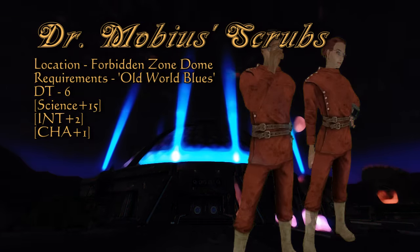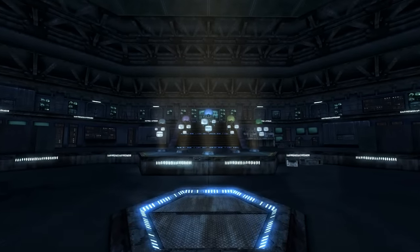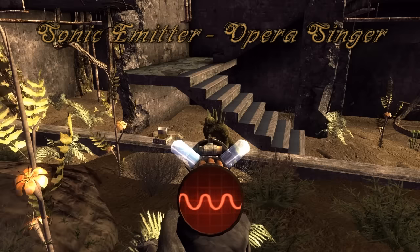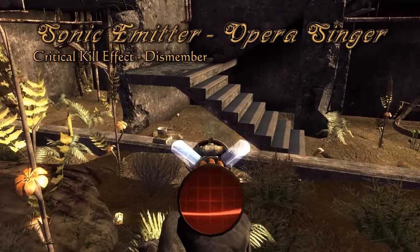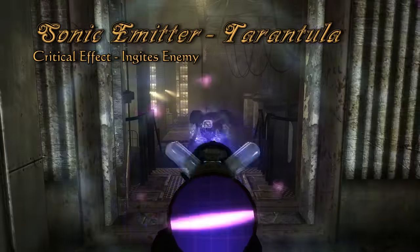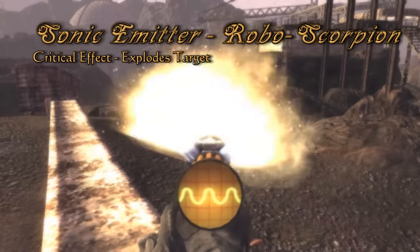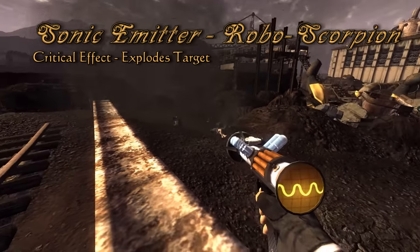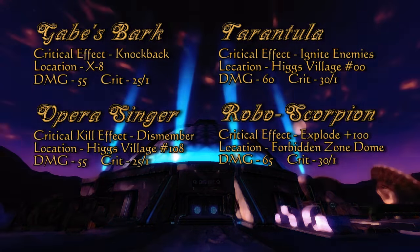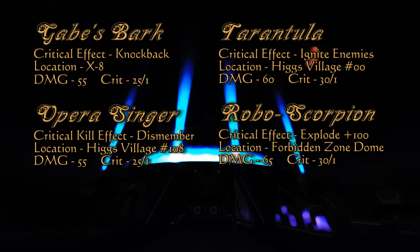That is all the unique, rare, and varied equipment in Big Mountain — but we're not done yet. There are a total of five frequencies for the Sonic Emitter. Revelation, the one you start with, was already covered. Gabriel's Bark, found in X8, creates a knockback effect on a critical. Opera Singer, found in House 108 of Higgs Village, dismembers your enemy upon a critical hit. Tarantula, found in House 00 of Higgs Village, causes your enemy to burst into flames on a crit and sometimes explode on a critical death, catching other enemies on fire. Finally, the Robo-Scorpion emitter frequency, found in the Forbidden Zone Dome, causes enemies to explode for 100 explosive damage on a critical. You can purchase more than one Sonic Emitter from the SYNC's central intelligence unit, having two or more different frequencies at a time — say Revelation with Tarantula, or Gabe's Bark with Robo-Scorpion.